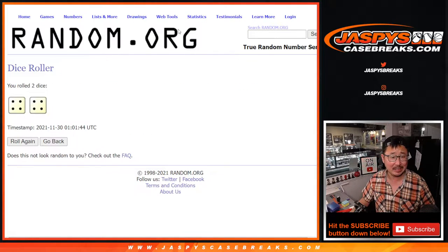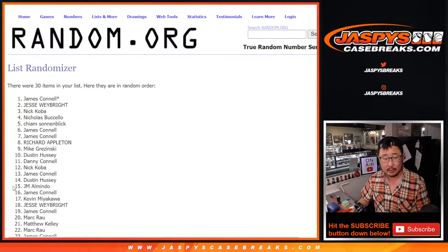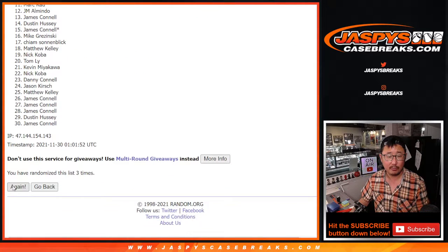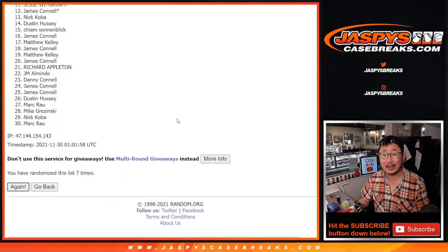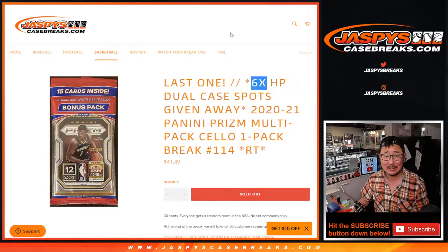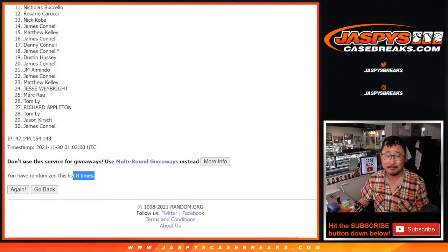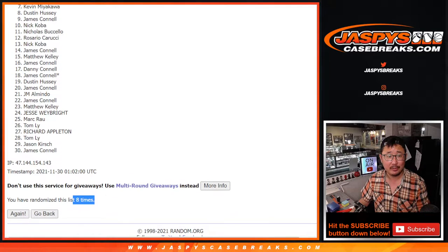Let's grab everyone's names. The whole point of this, of course, is who's going to win those Hit Parade spots. Let's roll it and randomize. Second dice roll — four and a four, eight the hard way. One, two, three, four, five, six, seven, and eighth and final time. After eight, it's a top six. There's eight right there, so from seven on down, no dice.